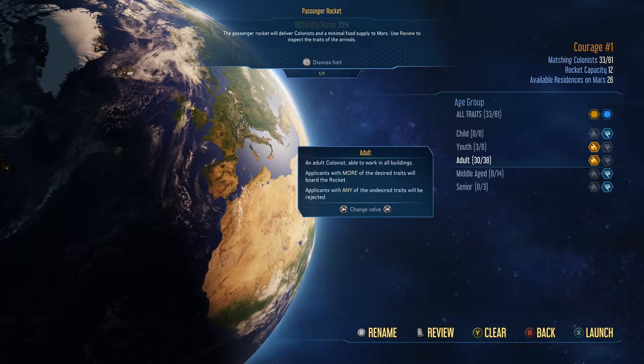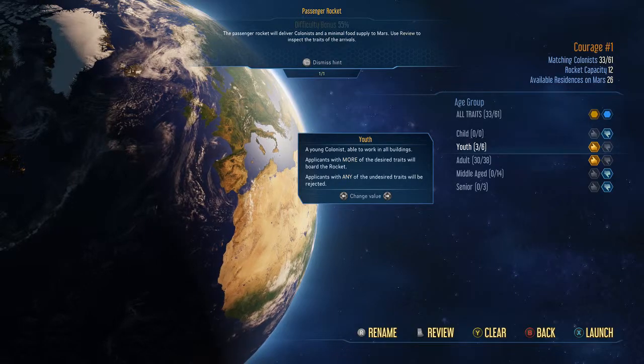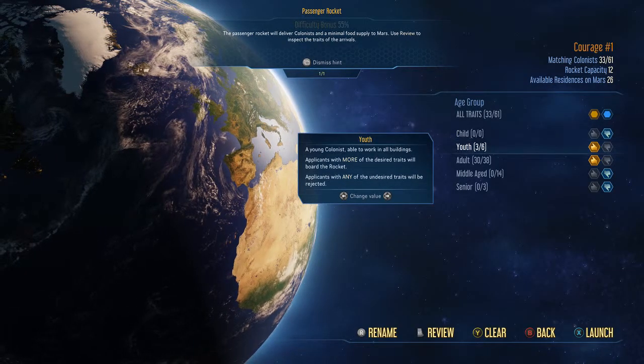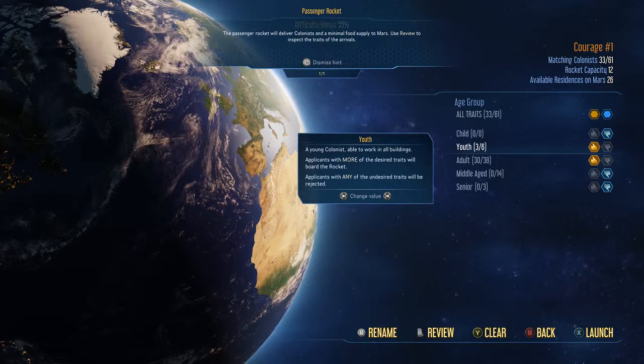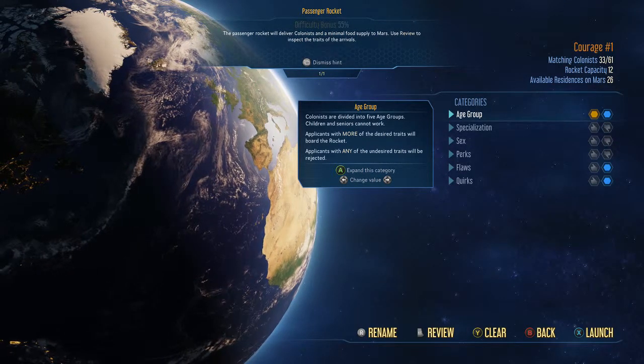Youth and adult are the groups I'm looking at. Youth are able to work in buildings, and adults are middle-aged — they're going to turn into seniors eventually. So I turned off the older age groups just so I get the nice young inhabitants at the start for my ship of new people.